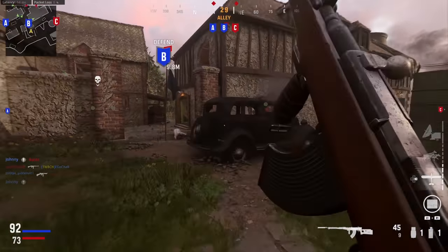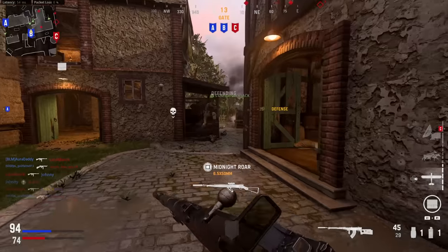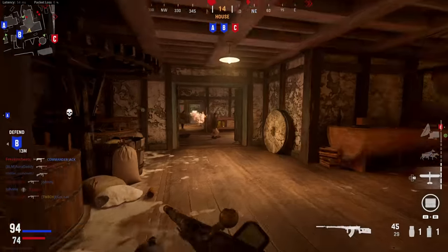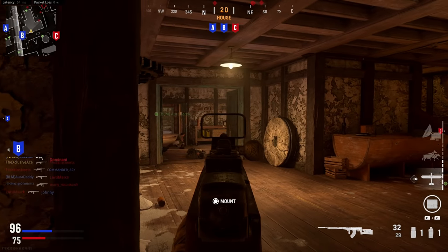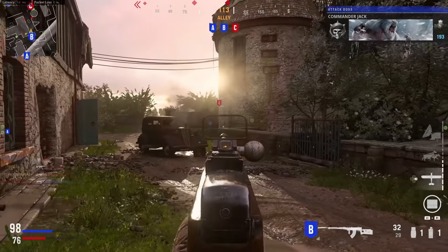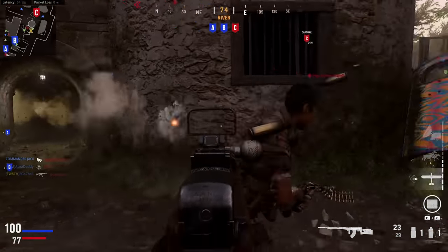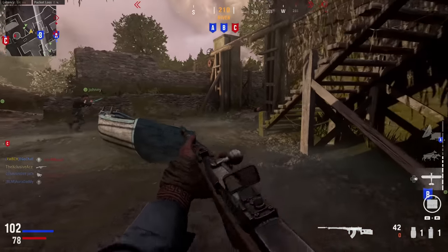Essentially with most of these what you're going to be seeing is an increase to their maximum damage, and then with many of them we see a damage range reduction with that ammo type. In some cases — not very many — you'll also see a reduced fire rate bonus, so you're still getting a faster fire rate than the base gun but it's not going to be as fast as it was previously while using that same ammo.